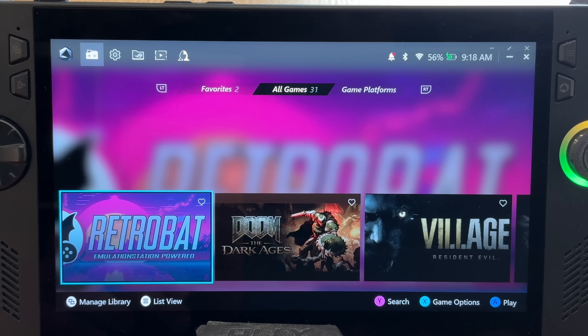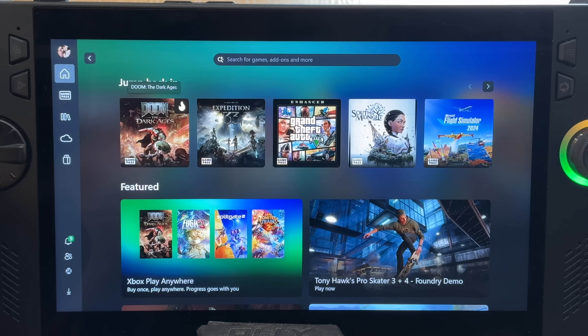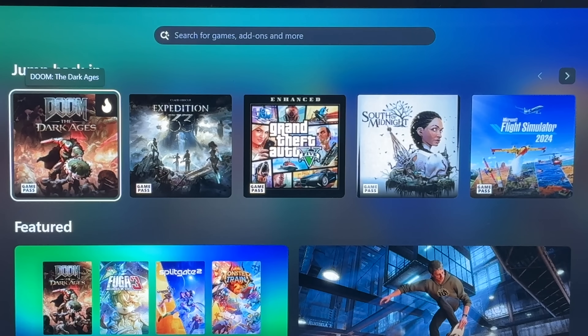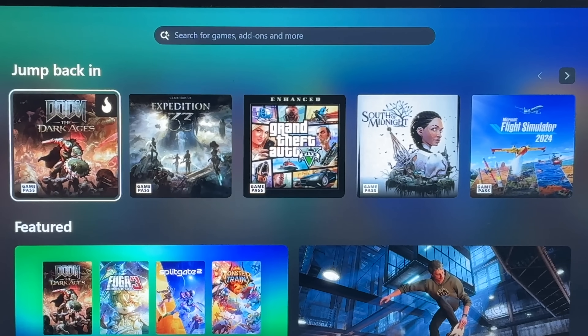So as we start, let's head into Armory Crate and load up the Xbox app. We can see here that on the public general release, we can only launch our Xbox Game Pass games and also our Xbox Play Anywhere titles through this version of the Xbox app.